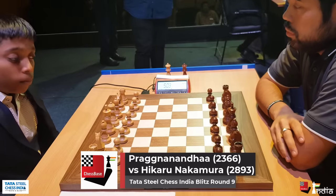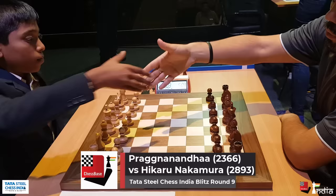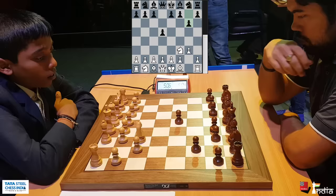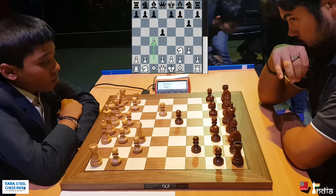Welcome everyone. This is the clash of generations as 13-year-old Pragananda takes on Hikaru Nakamura. This is the first ever time that Pragananda is playing over the board against Hikaru. Knight comes out to f3, d5, g3. We have the Reti opening but Pragananda converts it into the English by putting his pawn on c4 and challenging Nakamura's center.